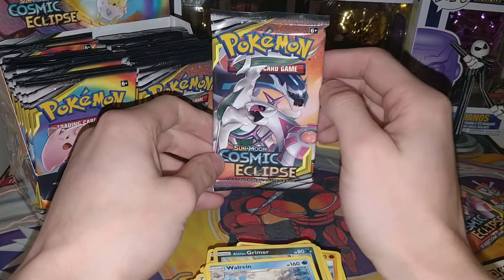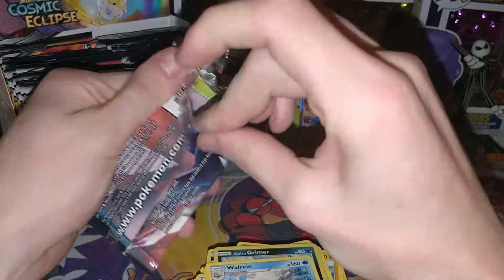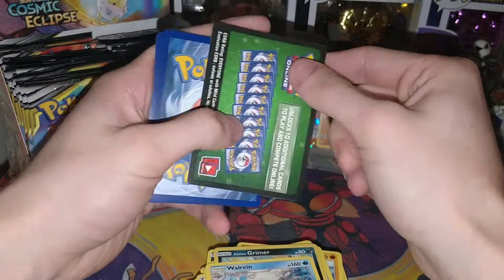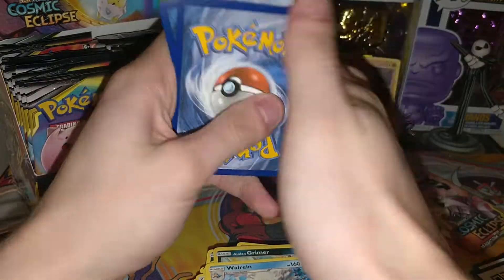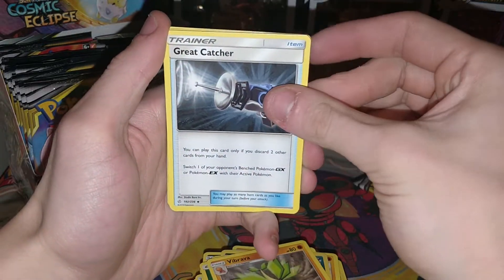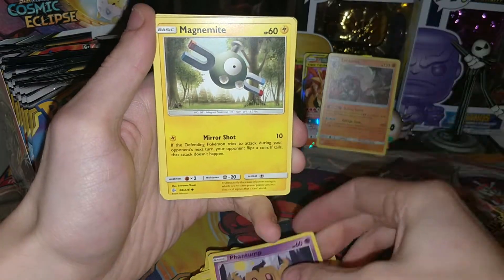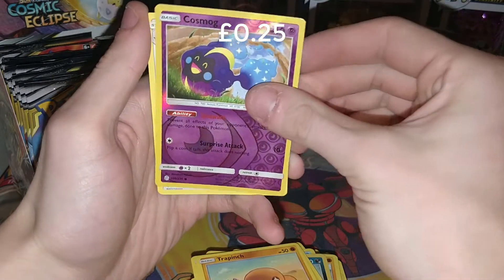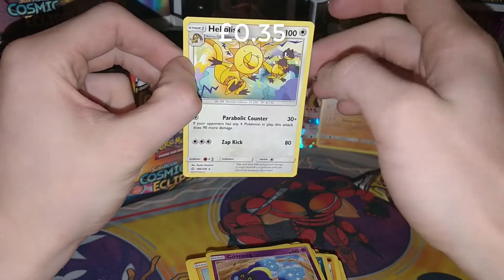We have two packs left from part one, including a Triple Dragon pack. Let's have a look at this Triple Dragon and see if we can get something good. Here's a Code Card. Taking four from the back we have a Grass Energy, as well as a Vibrava, a Great Catcher, a Dragonium Z again, a Rowlet, a Phantump, a Magnemite, a Lillipup, a Trapinch, a Reverse Cosmog, and a regular rare Heliolisk. That's the first one of those I've had.